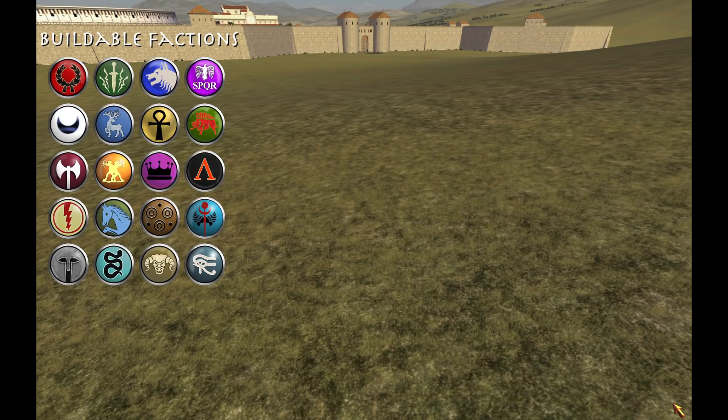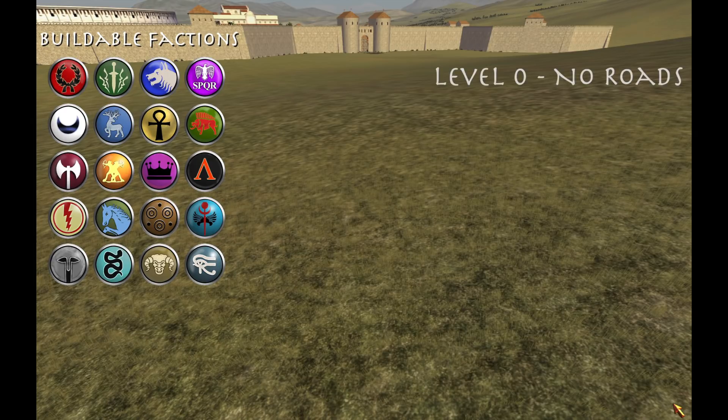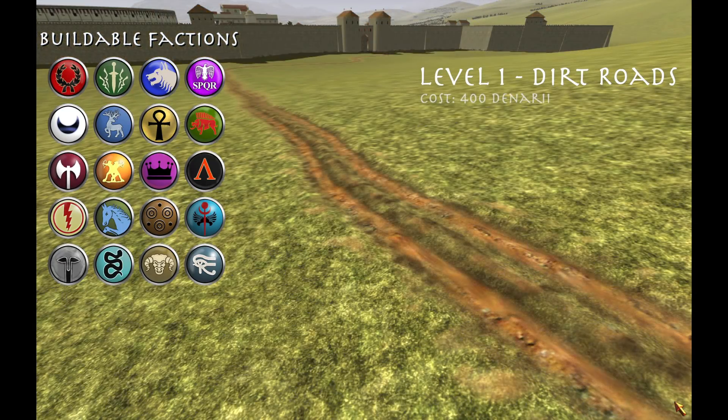There are four levels of roads. Level 0, which all provinces at least start with, is just no roads essentially. Level 1 are just called roads or dirt roads. Every faction can build these and some provinces start with them at the beginning of the campaign. They cost 400 denarii.